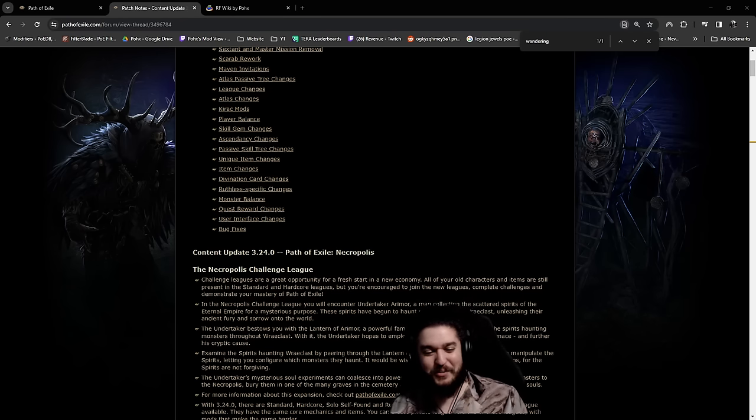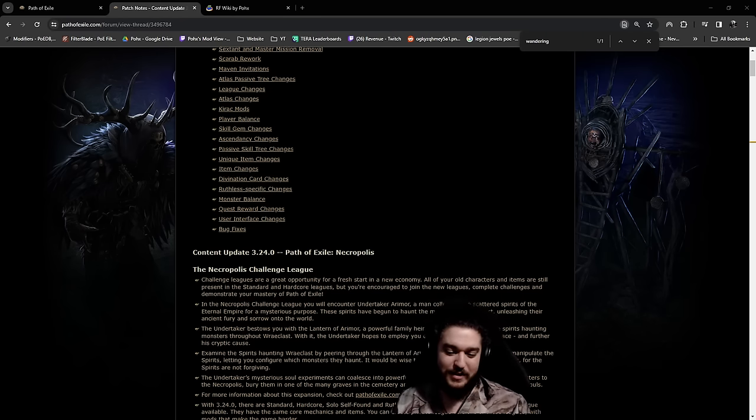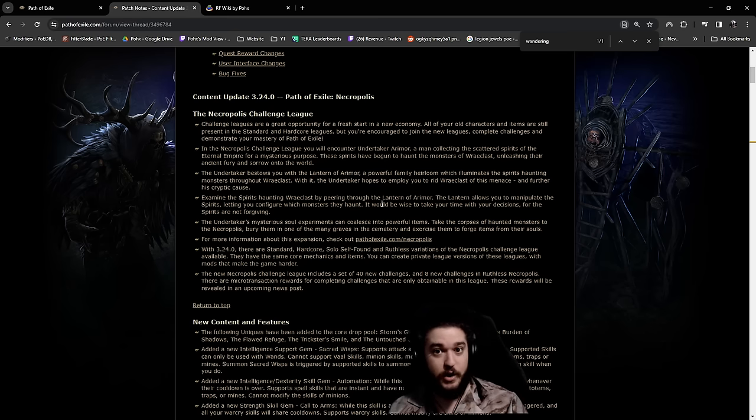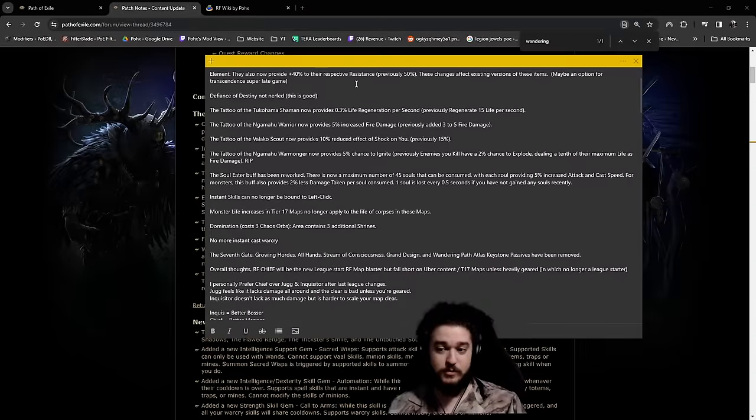Welcome everybody. We just got info on the content update or patch notes for Path of Exile 3.24 Necropolis League, and I want to go ahead and talk to you guys about the state of Righteous Fire. Obviously I haven't played it yet - these are just the patch notes - but usually from the patch notes we can figure out what is good, what is strong, and the new interactions kind of pop up.